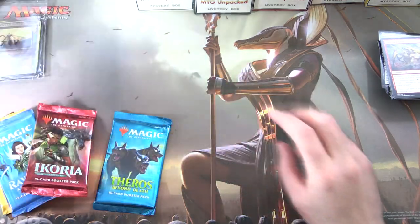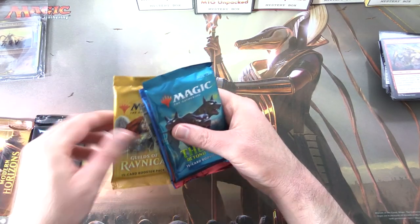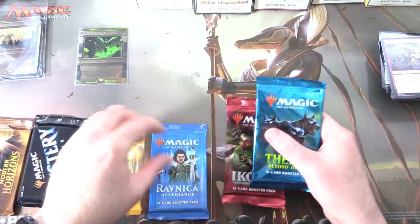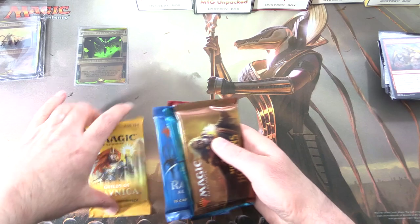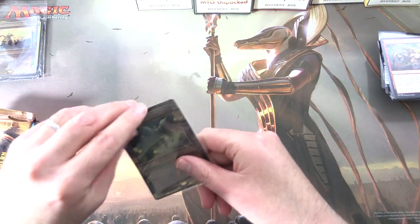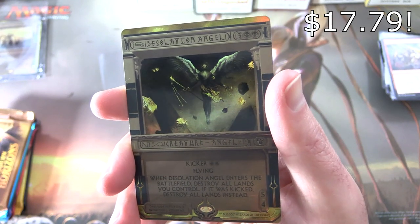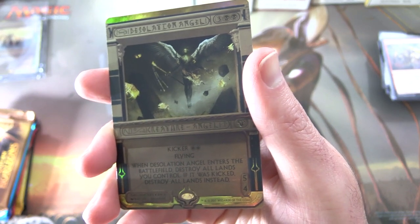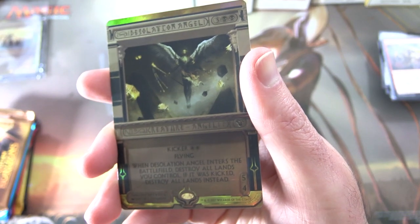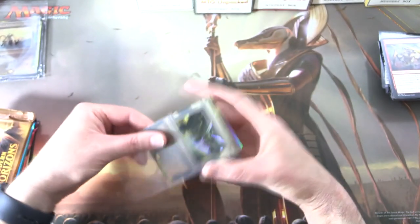Flinging packs around everywhere like a Muppet as usual. We have Modern Horizons, Mystery Booster, Guilds of Ravnica, Ravnica Allegiance, Ikoria, and Theros. The invocation this time — let's see what this card actually says — it's Desolation Angel, creature angel, 5/4 for five mana. It has Kicker two white. With flying, when it enters the battlefield, destroy all lands you control. If it was kicked, destroy all lands instead. Land destruction is a thing, people — be warned.